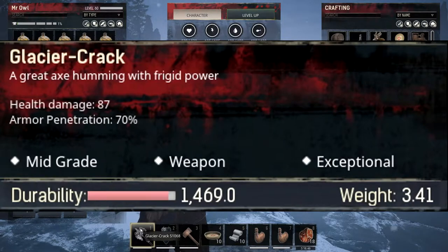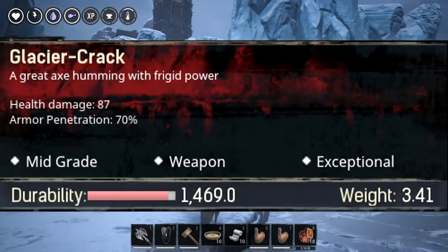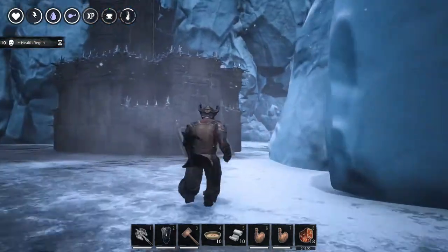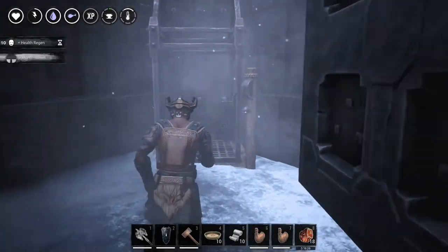The weapon goes by the name of Klicer's Crack and the lore says it's a great axe humming with frigid power. It does a total of 87 health damage, but where this weapon excels in PvP is in the armor penetration at 70%.